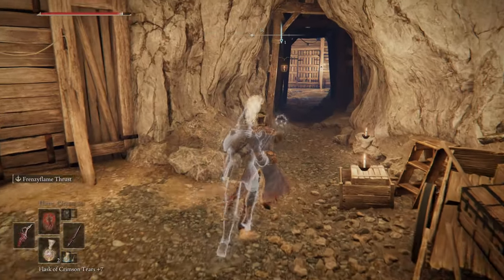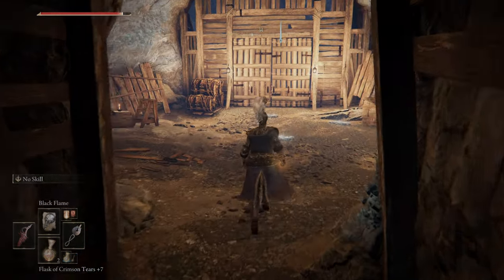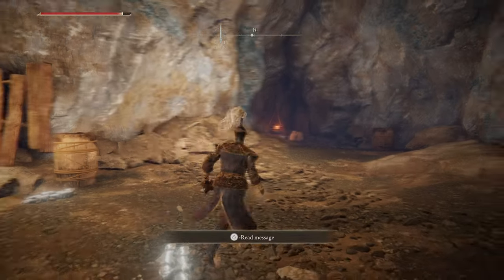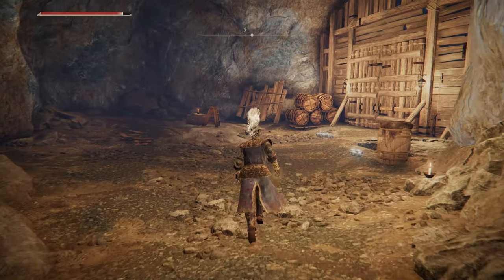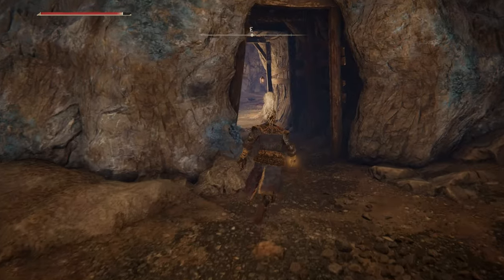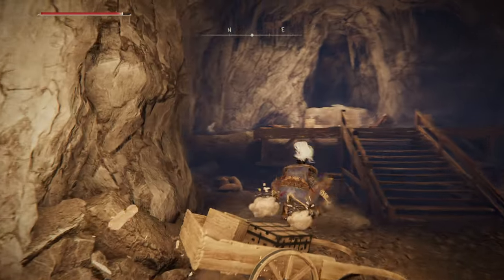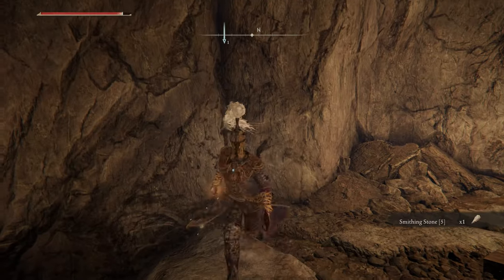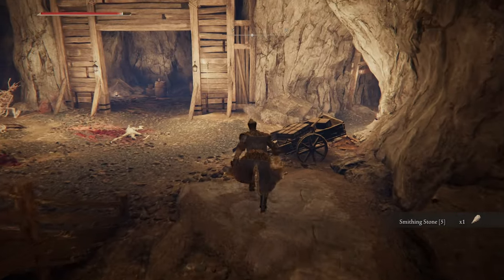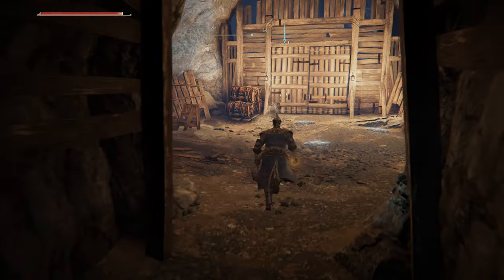I'm pretty sure the effect of the Faithful's Canvas Talisman is greater than what I get out of the five points of faith from the Two Fingers Heirloom. Is there anything over here? Did I get the Somber Stone that was in the other room? I don't think I did. That's not a Somber — that's just a regular five. One thing left to do.